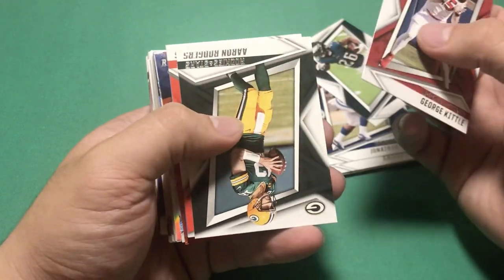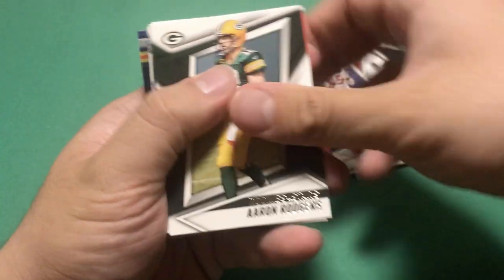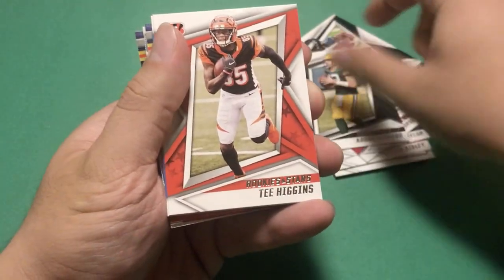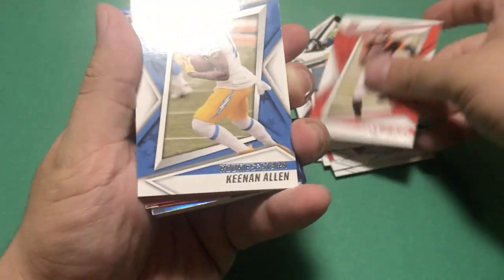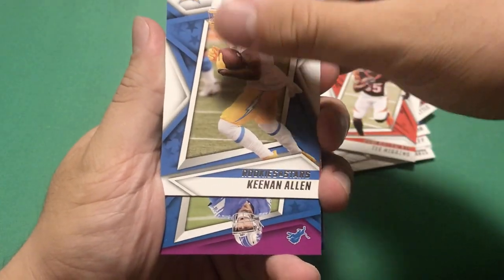Dalvin Cook, Nick Chubb, Zeke. Pretty soon we're going to be getting to the beef - George Kittle, Aaron Rodgers, who was recently re-signed. T. Higgins. Trying to save the good stuff. And here we have our purple parallels.